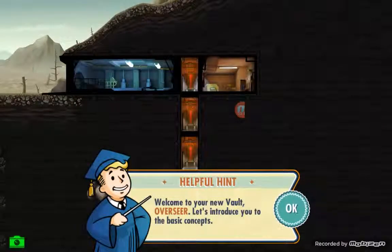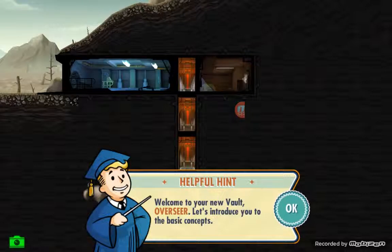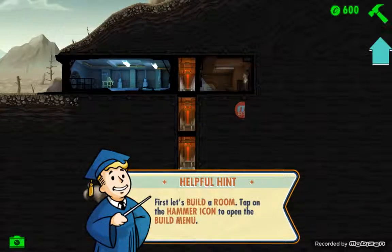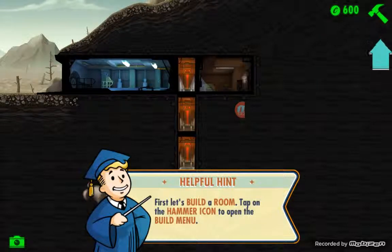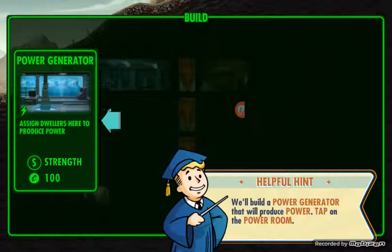You are the Overseer of a Vault. It says welcome to your new Vault, Overseer - let's introduce you to the basic concepts. The graphics in the game are actually pretty cool. So what they want us to do is build our first room - we're going to tap on the hammer icon on the top right. We can build a power generator, which requires the people to have strength. The better your strength, the more resources and output you can produce. You want it to be as efficient as possible, because if you're not efficient you're not going to be making any resources and your citizens are going to die or be very unproductive. That's going to cost 100 caps, which is the currency in this game.